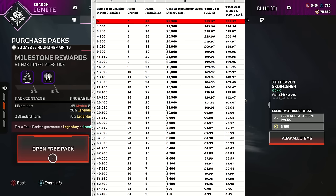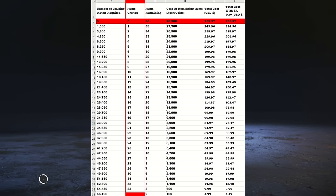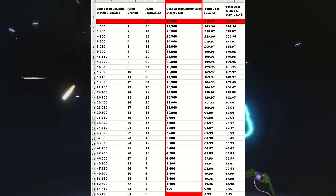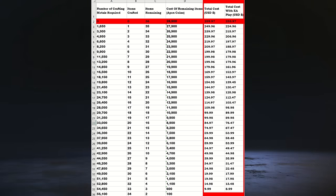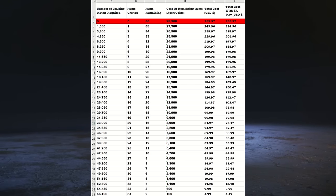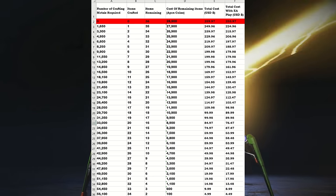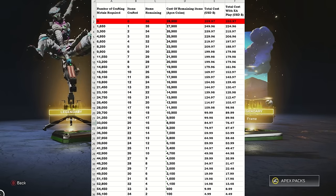In the table I've created, the far left column shows how many crafting metals you'd need; column B shows how many items that unlocks; column C shows how many items are left to buy; the next column shows the equivalent Apex Coins cost; and the final column shows the coin bundles needed, with values for both with and without EA Play. The cheapest approach is to buy packs first to get those discounts, then use crafting metals for the remainder, since 1650 crafting metals beats 1000 Apex Coins in value. Ultimately, the total cost to get the heirloom and the mythic death box comes to about $250 without EA Play.